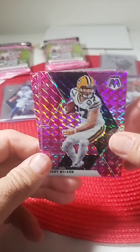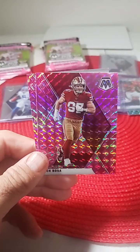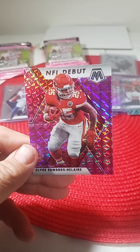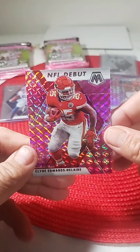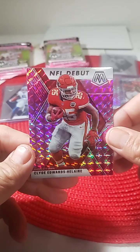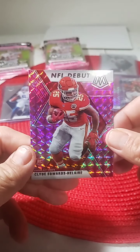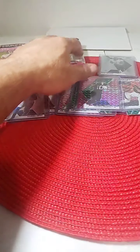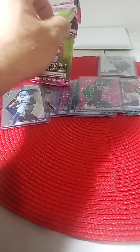Pink camo number one: Jordy Nelson, Nick Bosa NFL debut, and talking about the Chiefs — NFL debut Clyde Edwards-Helaire pink camo. Not a bad hit for the Chiefs right there. Nice job John — put that in the top loader for you.